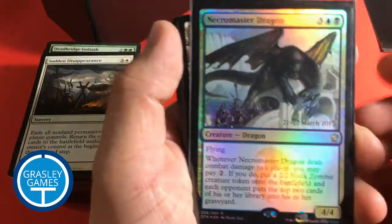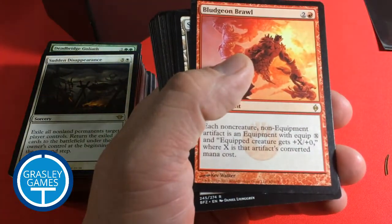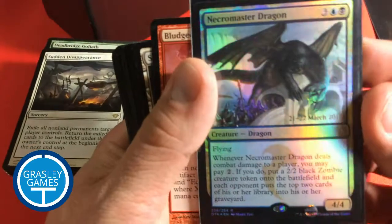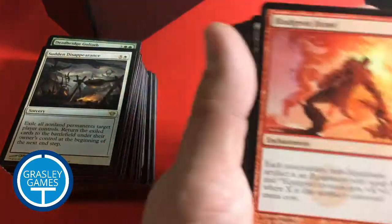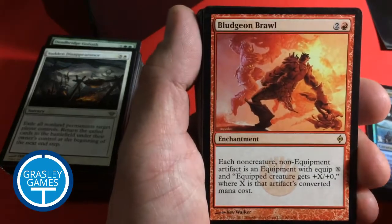We have Necromaster Dragon — that's a foil, it looks like. Let me get a close look at it. Nope, just a regular foil. Oh, it is dated. Alright, let's continue here.